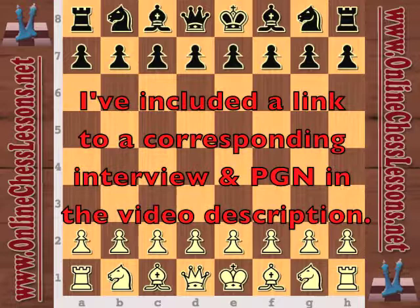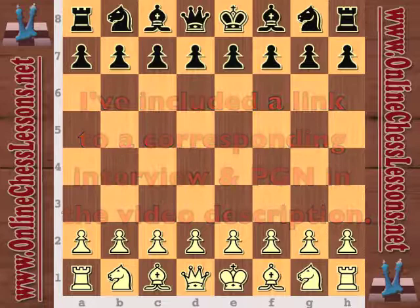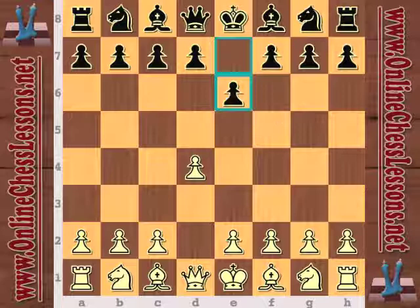ChessLessons.net, and I'm going to be looking at a game from the 2000 Rilton Cup in Stockholm, Sweden, between Robert Kempinski with the white pieces and Evgeny Glyzerov playing black.